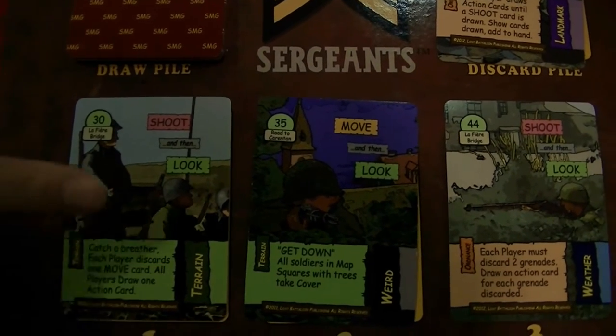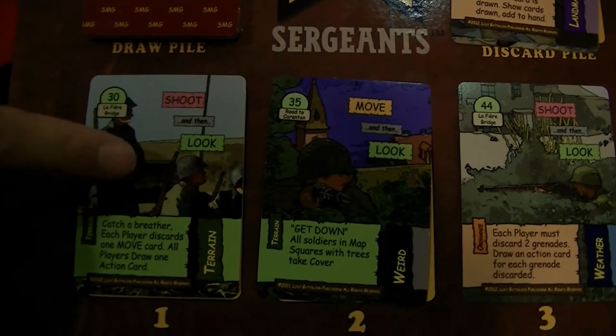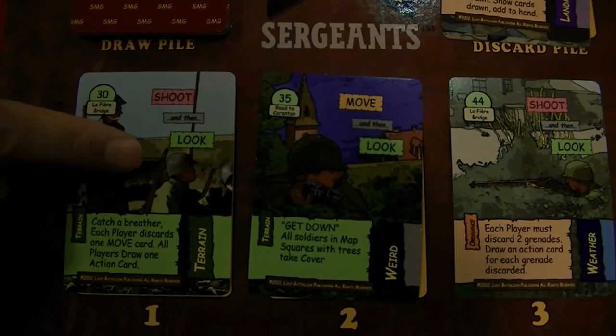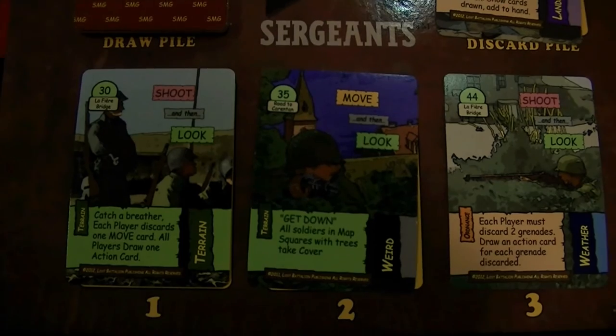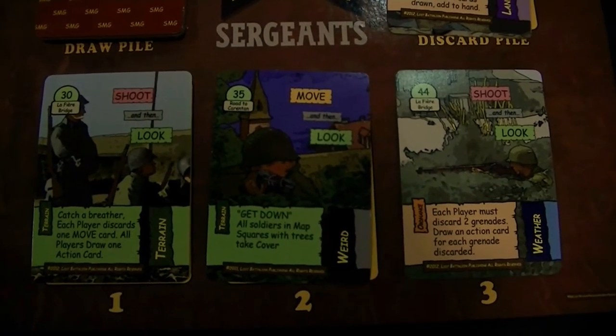In addition to that, the turn sequence is on the cards, so it tells you exactly what you're going to do in phase one. You have a choice between shoot and then look — you can pick one of the two. This one happened before that one, so literally the turn sequence rewrites itself every time you play a turn.